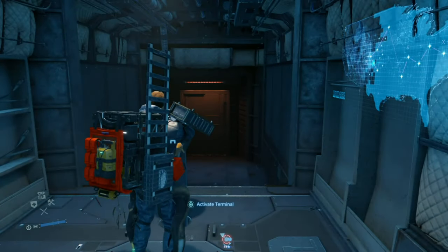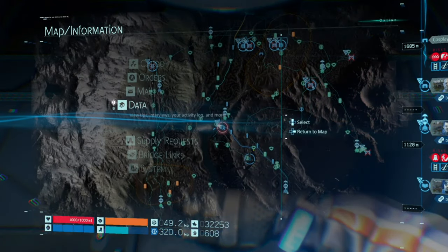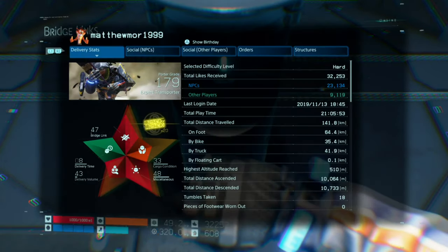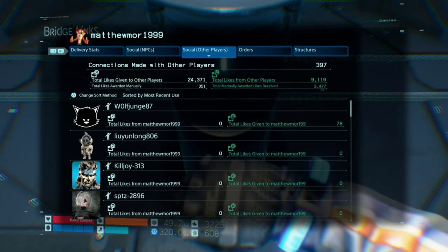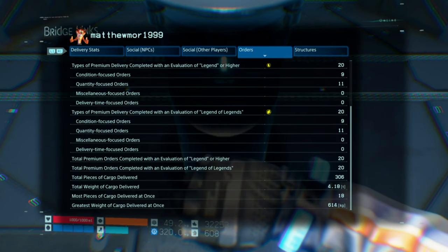Sorry, let me go back on that. What you actually need to do is go to the orders — push order, go over to orders. As you can see where the orange-yellow circle is, just to the left of that on the second one, it says Legend of Legends. I've already delivered 20 premium orders.